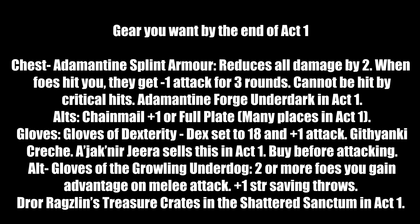For gloves: Gloves of Dexterity set your Dexterity to 18 and grant plus 1 attack — really useful. Found at the Crèche Y'llek in the Mountain Pass from merchant Gira — buy before Act 2 and buy everything from her. Alternative: Gloves of Grappling — if 2 or more foes surround you, you gain advantage on melee attacks and plus 1 Strength saving throw. Dror Ragzlin has the key; kill him or steal it, then loot the treasure crates behind his throne room.